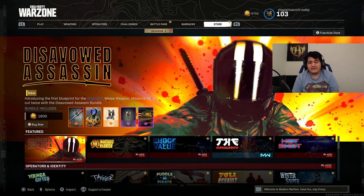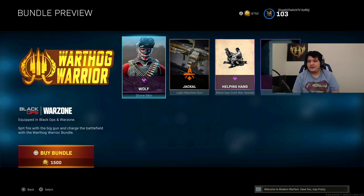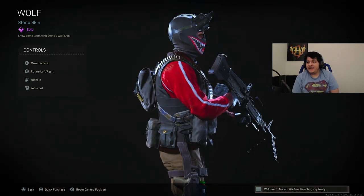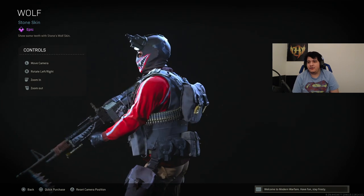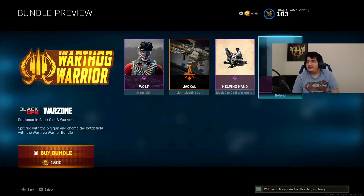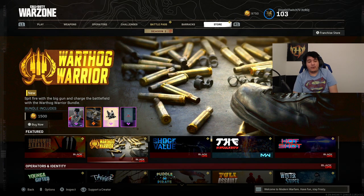So there are a couple of new bundles here in the Warzone store. First off, let's go over the War Hot Warrior bundle — it's not the bundle we're making a video on, but it might be interesting to you guys. Basically, there's a nice little wolf skin. It's called the Wolf, but it kind of looks like a shark for Stone. If you like Stone, you might think this outfit looks cool. Nothing too crazy, but I like his little mask. The Jackal blueprint is for the M60, and it's there if you want it for 1500 COD points.